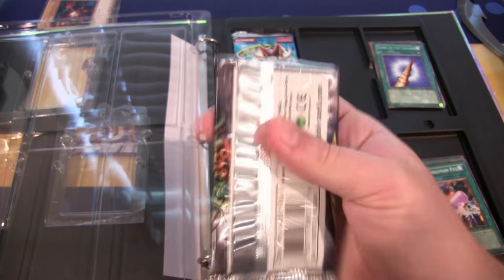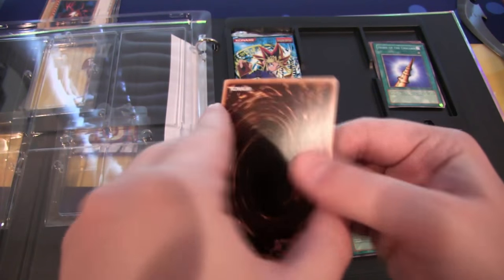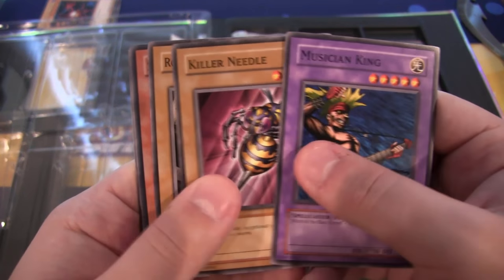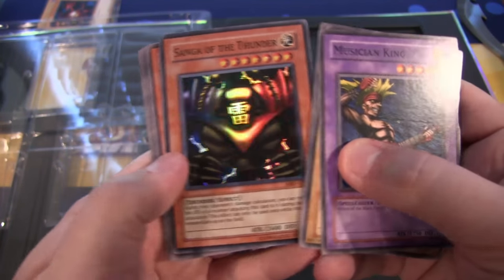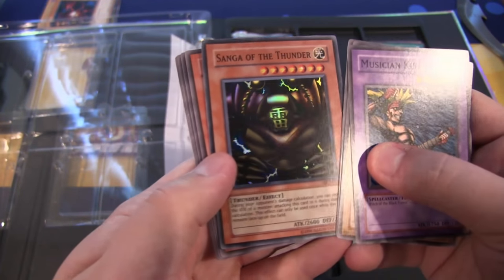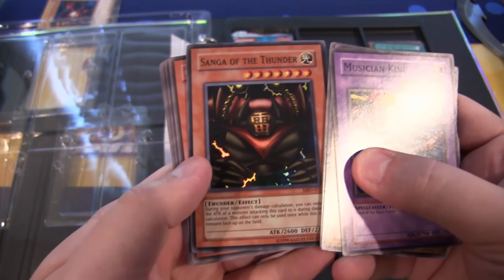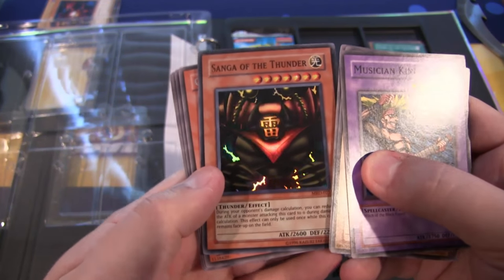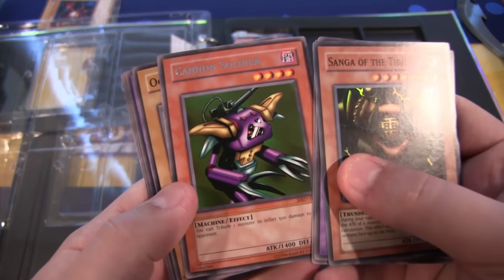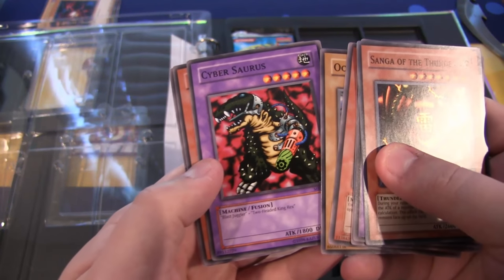We still have Metal Raiders and Legend of Blue Eyes - those will be the two that I'd really want to get the holo from, so maybe that will happen. We have Saga of the Thunder - I think we got Sanga recently out of some kind of pack, that is awesome. One of the pieces to Gate Guardian. Saga of the Thunder - I don't think I ever got one of these back then. I remember always getting Kazejin and using that even in the video games. Cannon Soldier - I remember trying to collect these back then, that's another cool one to get.